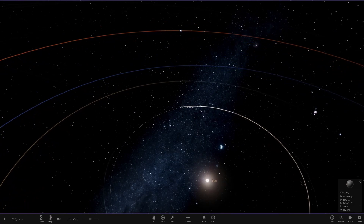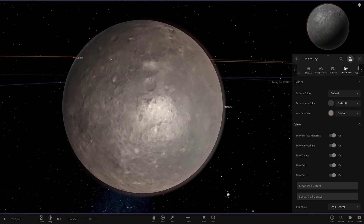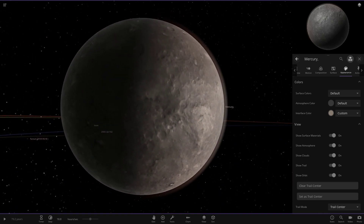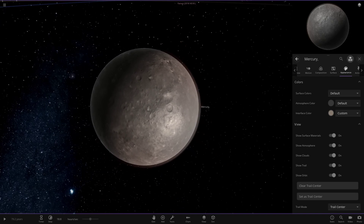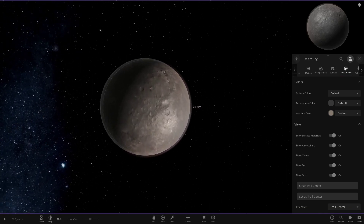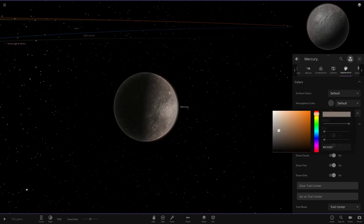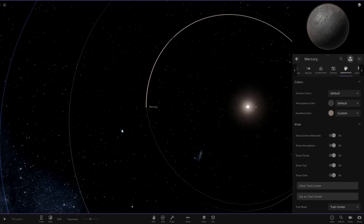Moving on to Mercury, the first one with custom textures. This is actually just a tinted Mercury which was modded in the game before the Surface Grids update, so it may say default but it has already been modified. It's the regular Mercury texture but with a lot more of a greyish tint, which actually makes it look more like the real deal. I've also given it a slight interface colour change — a brownish grey that's very hard to spot but is there if you look carefully.